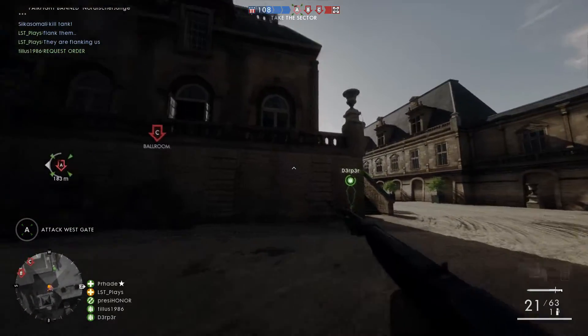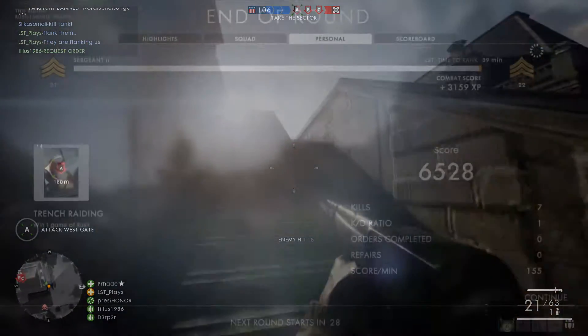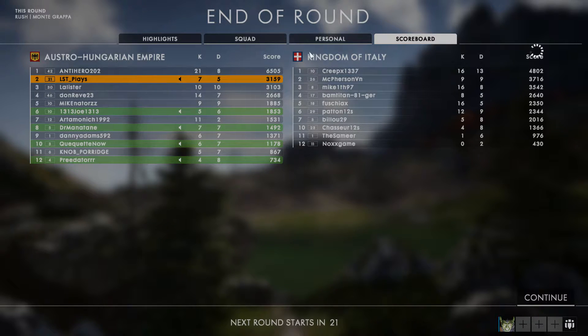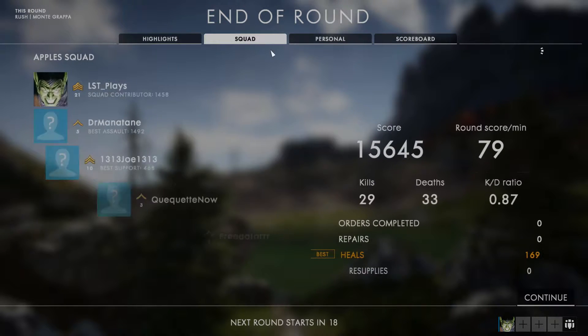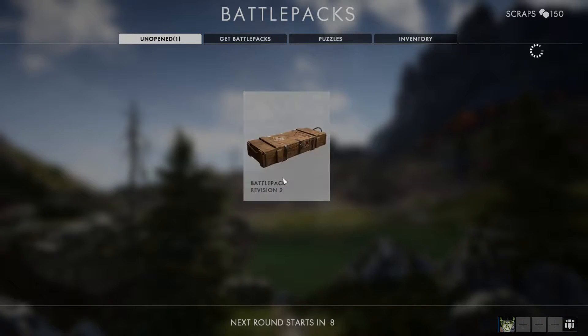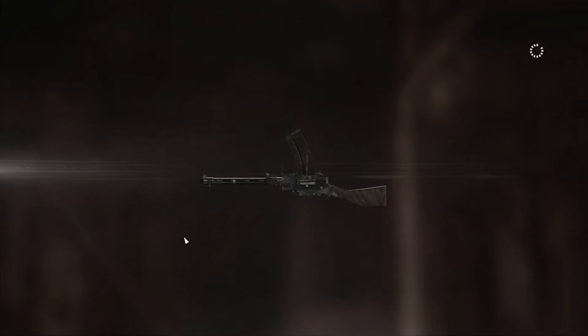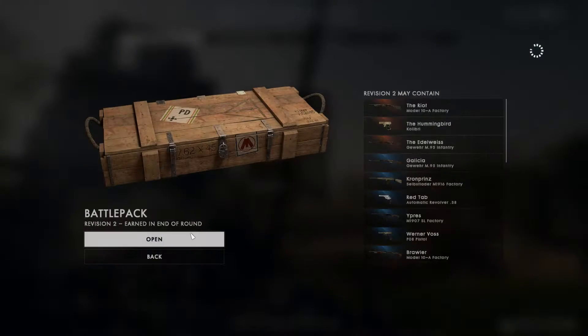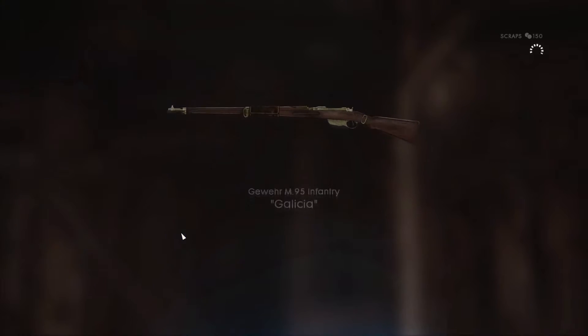We can't talk about an EA game without mentioning microtransactions. As of right now Battlefield 1 is free of them. Players have the opportunity to purchase in-game battle packs via credits earned from duplicate unlocks and weapon skins, and you'll get the odd free battle pack just from playing any of the multiplayer modes. Be warned though — EA have confirmed that microtransactions, or 'macro transactions' as they're calling them, are on the way. EA hinted that new map packs may be available through in-game and Origin at a lower price point than the season pass — think of it like the Star Wars Battlefront map packs where you could purchase them individually or buy the season pass bundle for around £40, roughly the same price as the game itself.